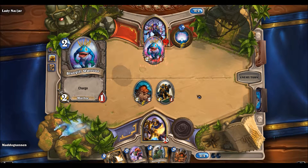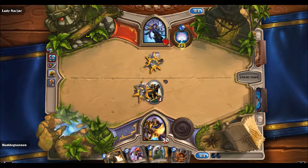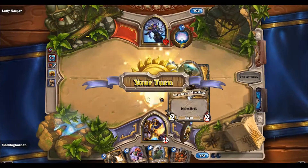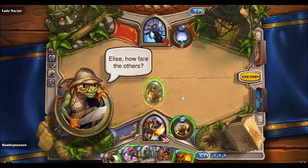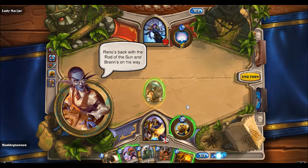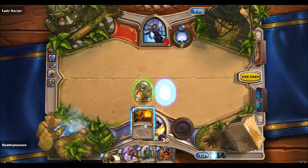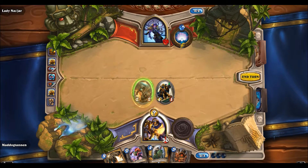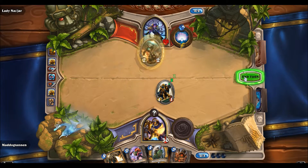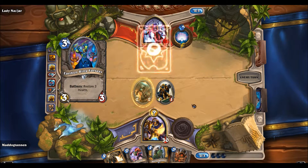I'll just pass the turn. That's fantastic — he turns into a Shielded Minibot! I'll play a Noble Sacrifice. I picked Paladin because that's the hero power and it'll automatically start to upgrade after each turn. Not bad, at least for normal.